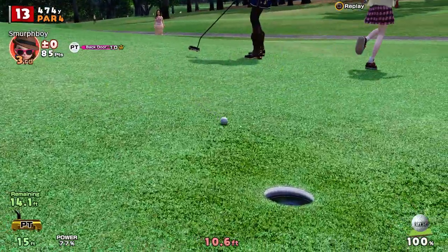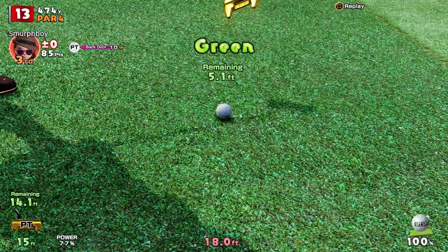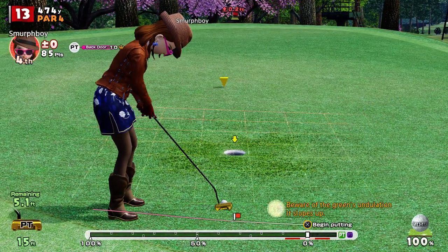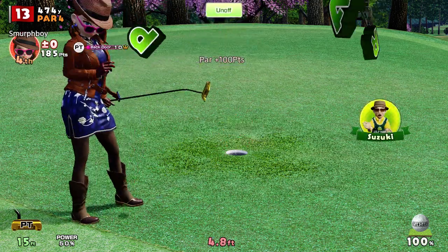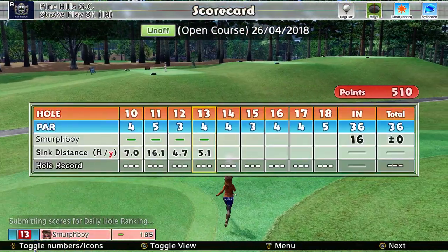Got to read the line. Low again. The greens on here are just absolutely like skating rinks. The slope. That's alright. So, another par. Four pars in a row.